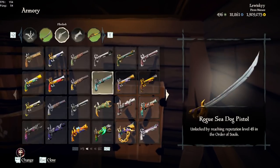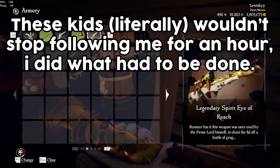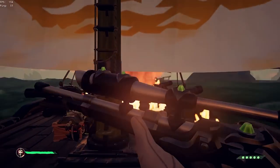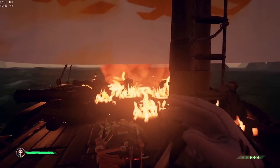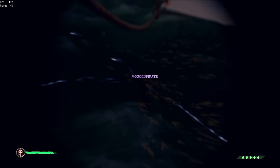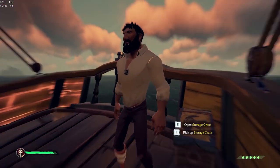Welcome to a brand new video. Today I'm going to be showing you how you can unlock the legendary equipment in Sea of Thieves. In order to unlock these, there are two commendations: the Legendary Gold Hoarder and the Legend of Mystical Order in Athena's Fortune. For both of these you need to sell 500 items — for the Gold Hoarder that's 500 chests, and for the Order of Souls it's 500 skulls. Mermaid gems and trinkets do not count; it has to be chests and skulls.